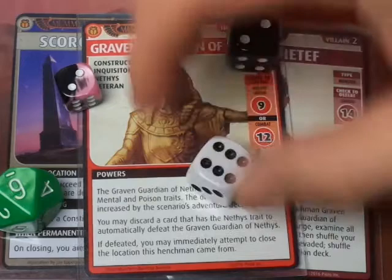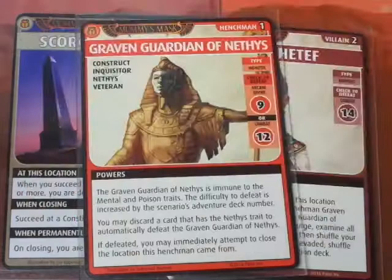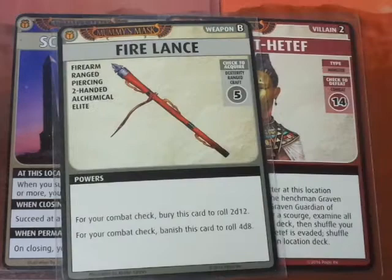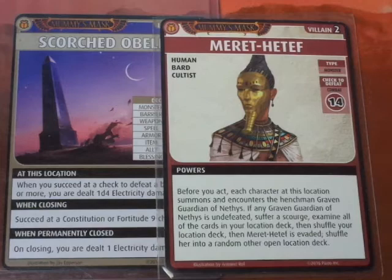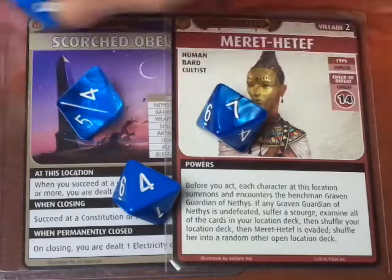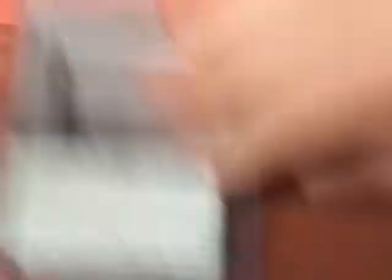The Graven Guardian is defeated. Now we face the Combat 14 Villain check - we go all out with the Fire Lance, rolling 4d8. We roll 7, 8, 9, 10, 11, 12, 13, 14, 15, 16, 17 - confirming a total of 17, defeating it by 3. We don't set off the Scorched Obelisk and we close the location. Just like that - that was a real nail-biter. That scenario was pretty amazing. He had one card left in his deck but pulled through.